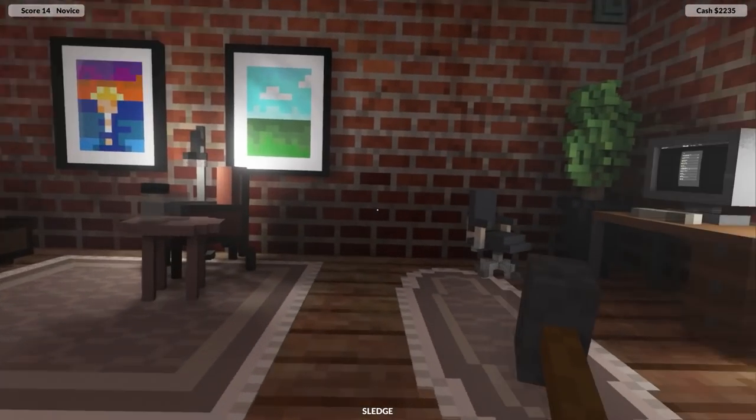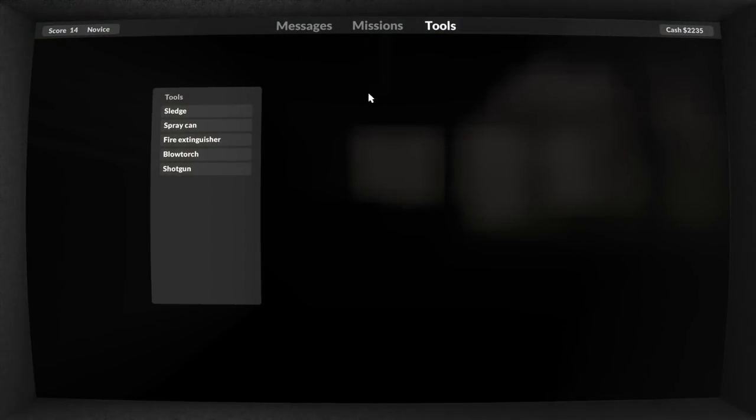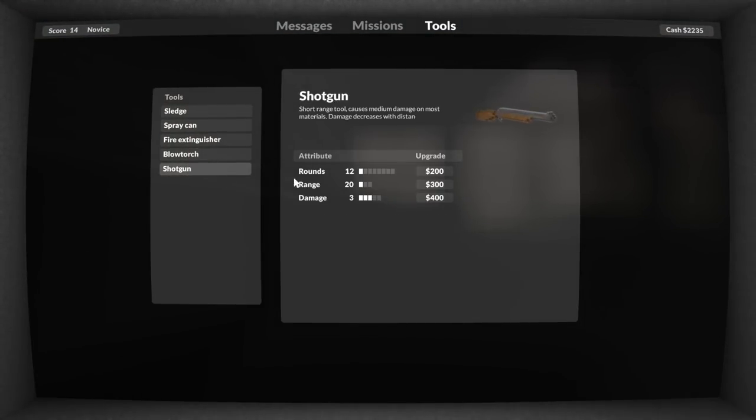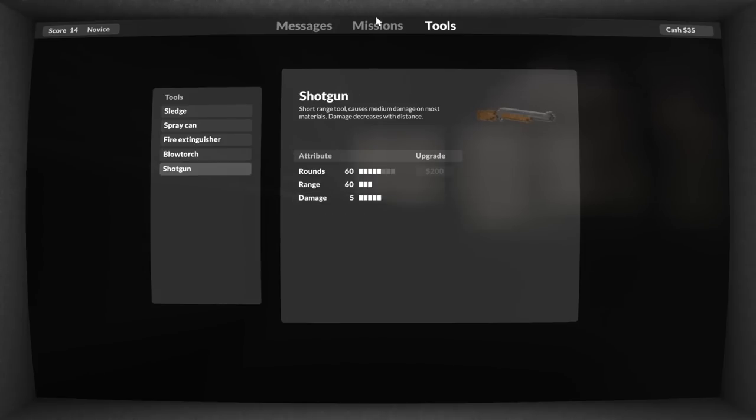Considering this is a voxel-based fully ray-traced game it actually runs surprisingly well at times. I'm going to increase the rounds to 48, increase the damage to probably max out and then the range as well. Let's just get all the upgrades we can - rounds, range and damage. So that's pretty good. Continue over to missions.